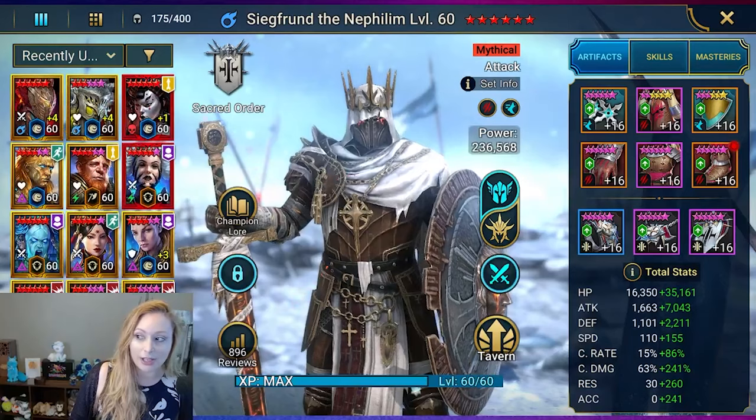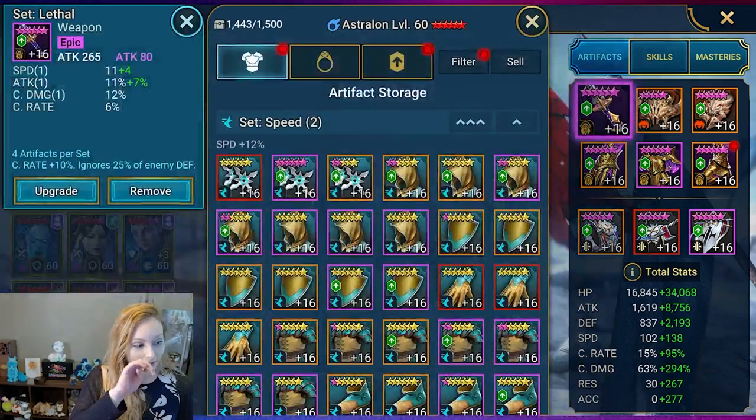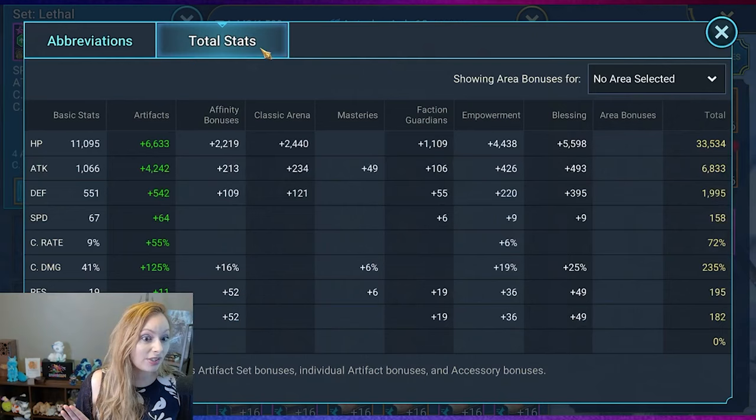Sigfront is fully — look at this — he's got a six star blessing and he's a plus one. And Astralon also has a six star blessing and he's a plus four. Before we hop into arena, we're going to check out all their gear and stuff. So with Astralon, he's in a cruel set and he's also in lethal. The lethal does give extra crit rate and ignores enemy defense.